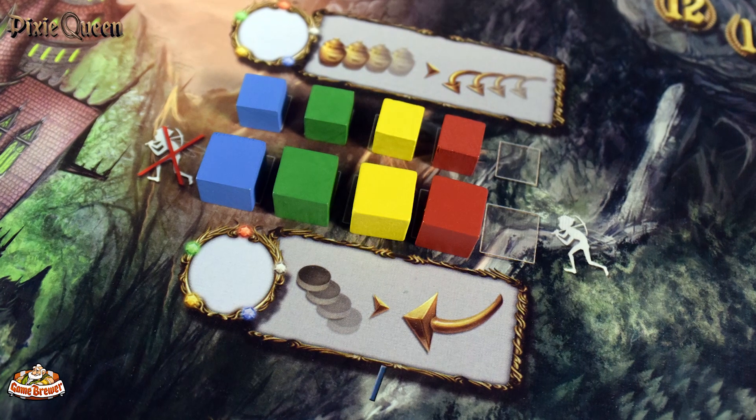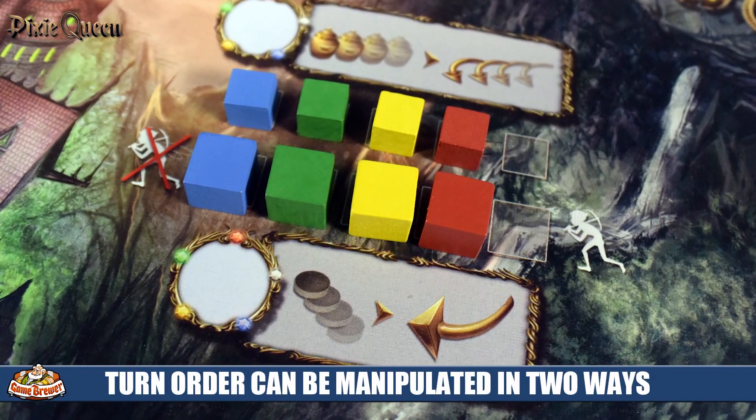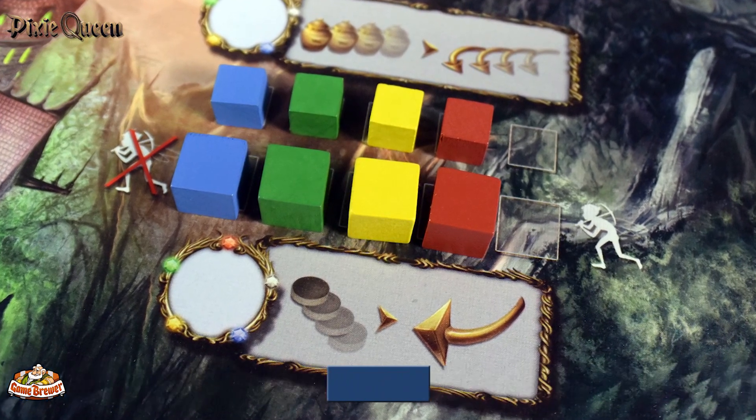These action spaces give you a variety of different things: collecting resources, manipulating turn order — even manipulating turn order during the current turn. There are spaces that allow you to copy actions. The two most important ones worth highlighting are the offering spot and the ring-crafting spot.